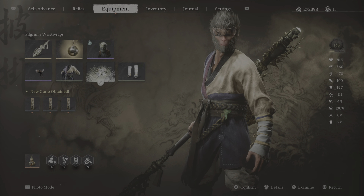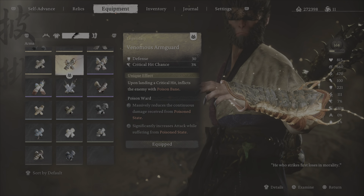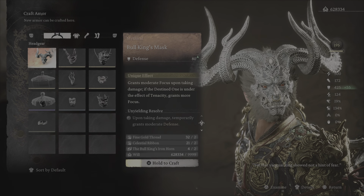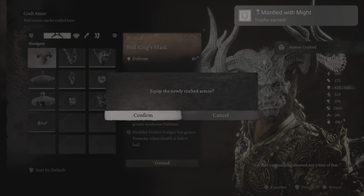This, along with the Bullhead armour piece, leads me to the Mantled With My PlayStation trophy. I'll say I'm not often a fan of New Game Plus just for farming and collectible reasons, but thoroughly enjoyed running it back to chapter 4 in just a matter of hours with my overleveled and tanky Prime Wukong build.